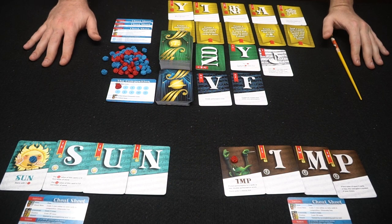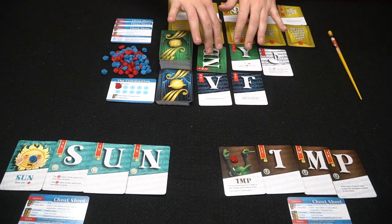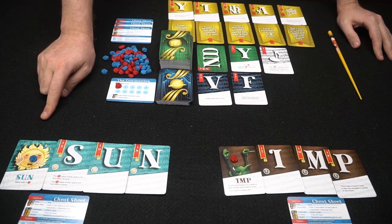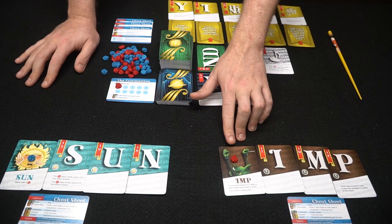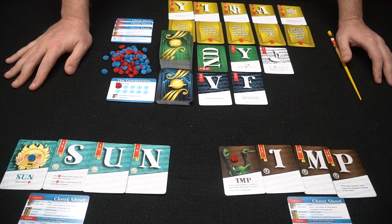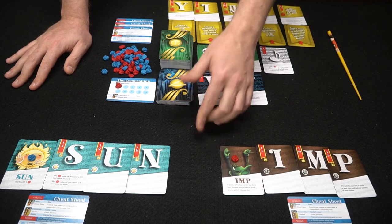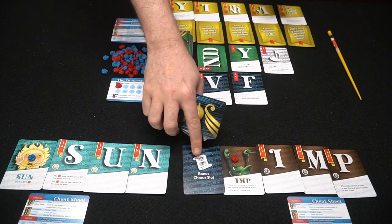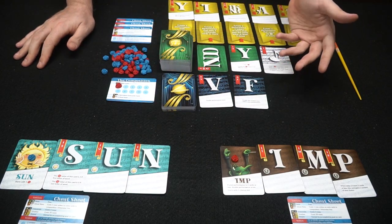I've set up for two players since it's easier. These are the note cards and over here is the Chorus. We're ready to start — the Sun character starts with five money; everybody else starts with one unless stated otherwise. You usually get two Chorus slot areas unless you're a character like the Hog, who gets three, or one that gets just one.